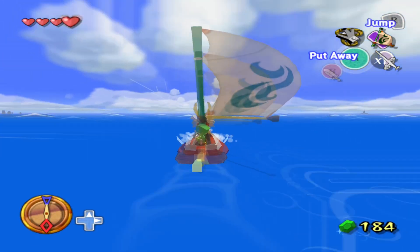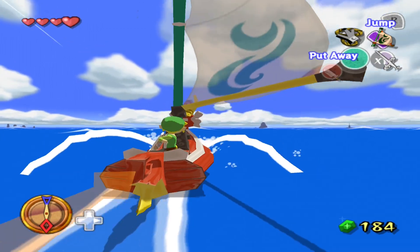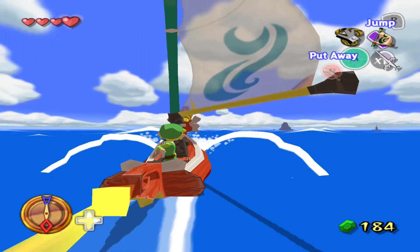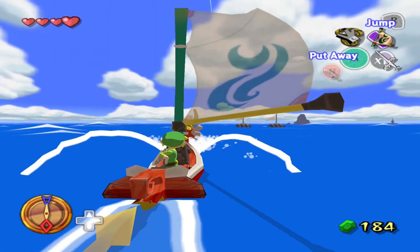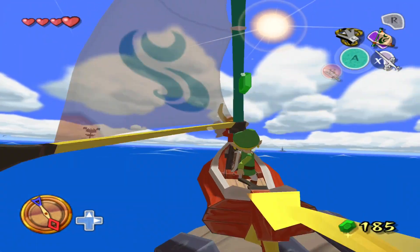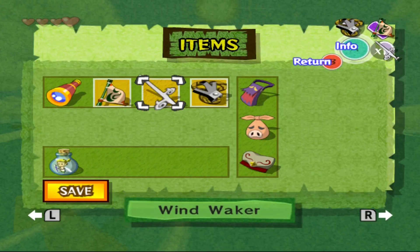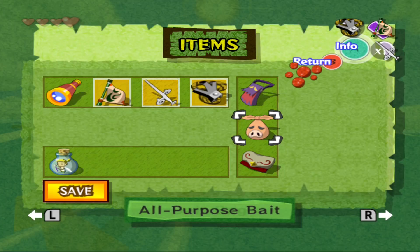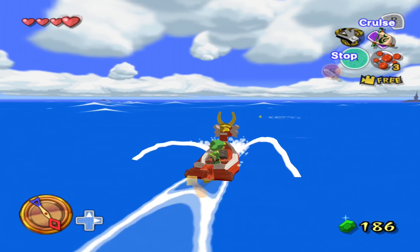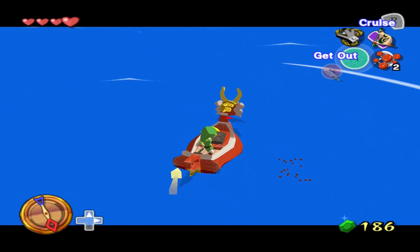Starting from this next destination, I think I can start freely sailing and I might chart every island that way — I can knock out a bunch of them, because later we're going to have to go scavenge around a bunch of the islands. How much bait do I have on me? I have more than enough. He's over there — throw some bait on the side.